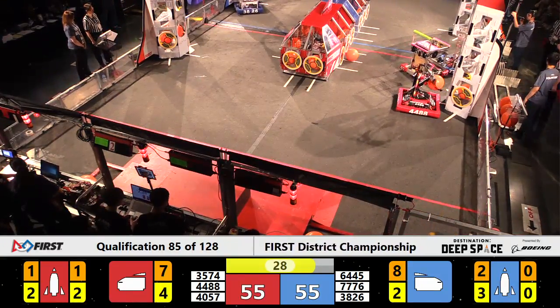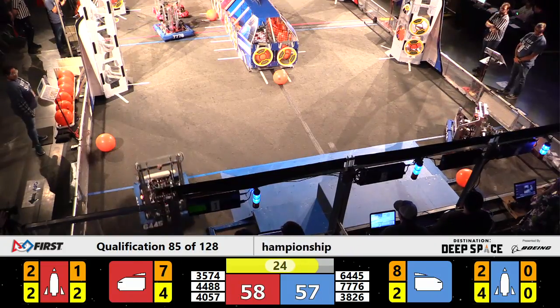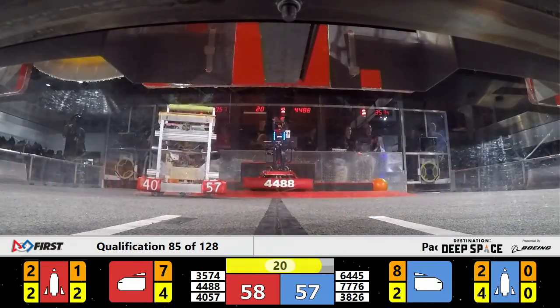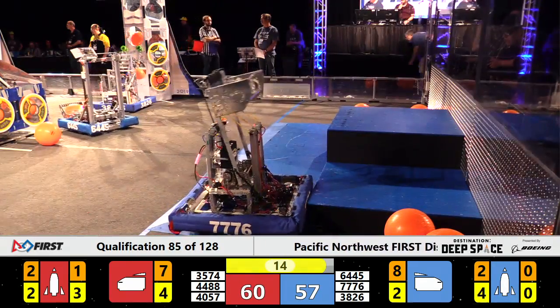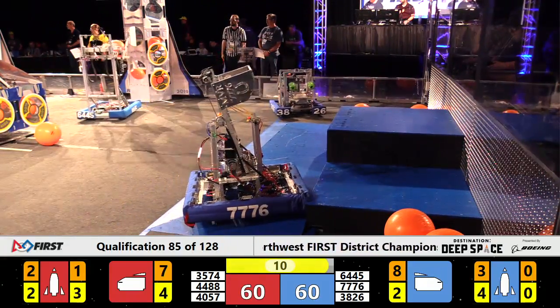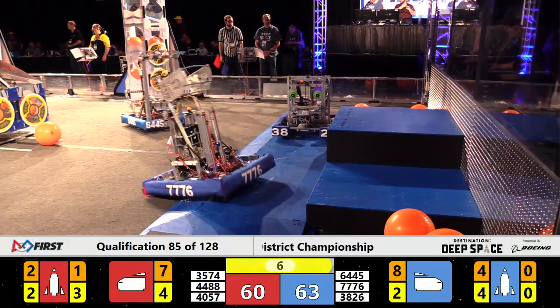That's your 30-second to launch warning — 30 seconds to launch, team. The defensive box gets pulled off for Blue. 77-76 comes back home and tries to get onto the HAB. Meanwhile at the other end, 44-88 in the HAB for the Red Alliance. 40-57 pulls themselves onto the HAB — back flip in for the Red Alliance.